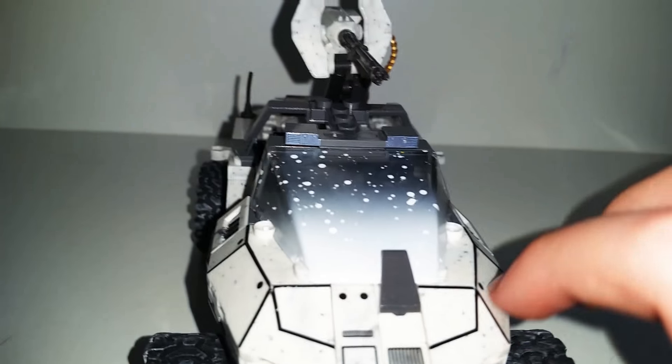That's also the same with the front windshield. There's a bumper, of course. Two printed backlights. Printed frontlights for both sides — these are printed as well. This part here is actually not print; this is actually part of the piece itself.